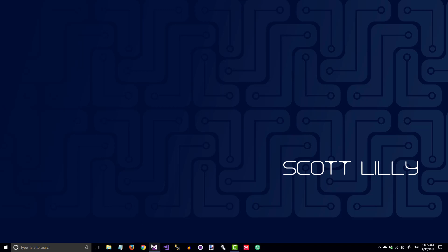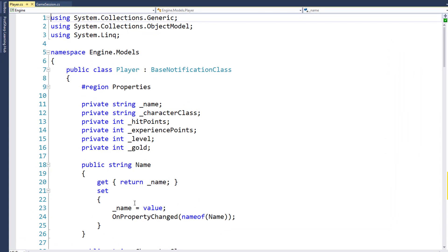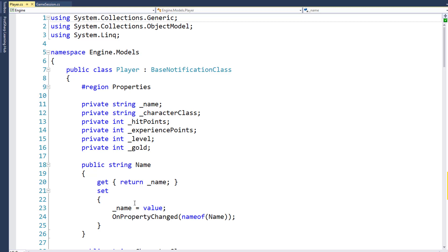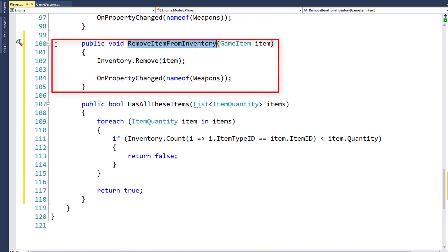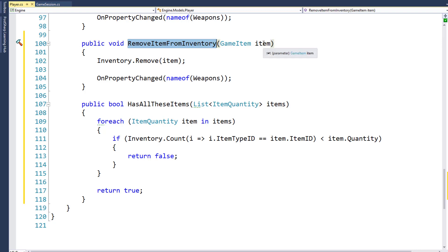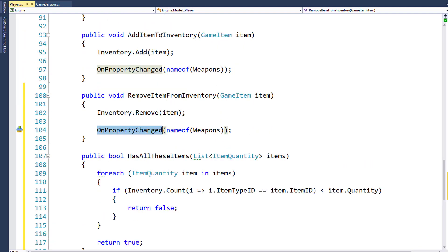The first thing we need to do is modify the player class in the engine project, in the models folder. We're going to add two new functions: one that will check to see if the player has all the items needed to complete a quest, and another one to remove all those items from the player's inventory, which will also raise a property change notification so the UI knows that we've taken items out of the player's inventory. The first function added is the removeItemFromInventory function on lines 100 through 105. This takes a game item as a parameter, removes it from the player's inventory, and then raises the onPropertyChanged for the weapons property, in case we removed a weapon from the player's inventory — we need to notify the UI just like we do when we add items to the inventory.